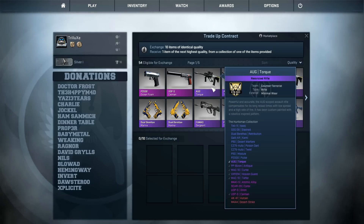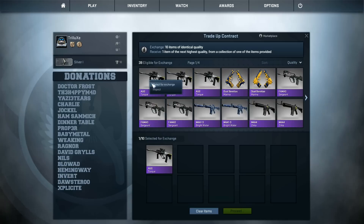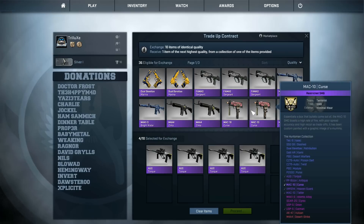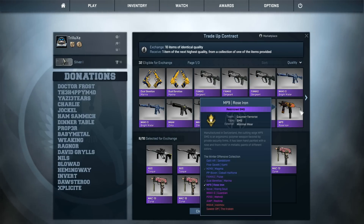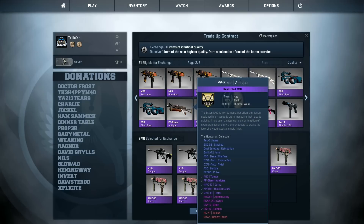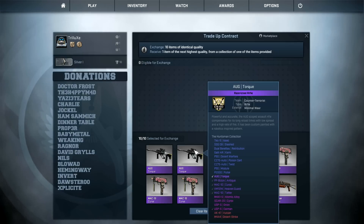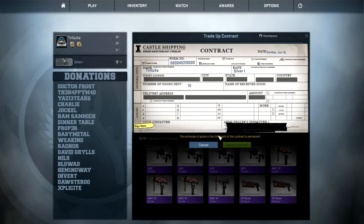Let's start by getting 10 Huntsman skins in there. I've got four so far, and these Mac-10 Curs are all from the Huntsman collection — that's eight. Two more to go, and these PP Bison Antiques are also from the Huntsman collection. So we'll definitely get another classified weapon from the Huntsman collection: either the M4A1-S Atomic Alloy, Scar-20 Cyrex, USPS Aurion, or USPS Cayman.